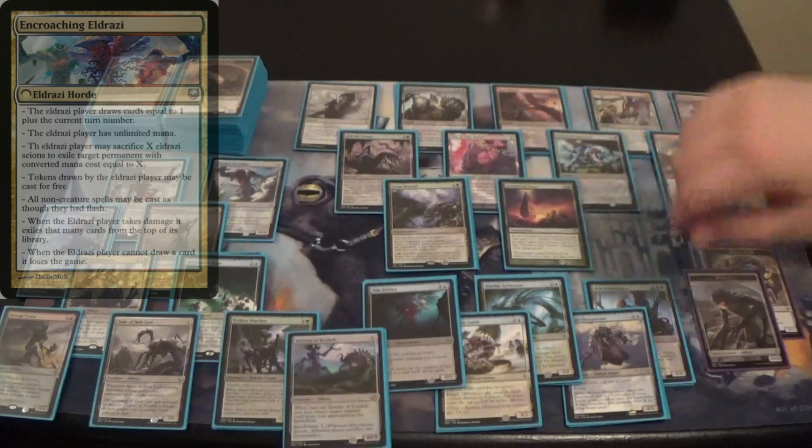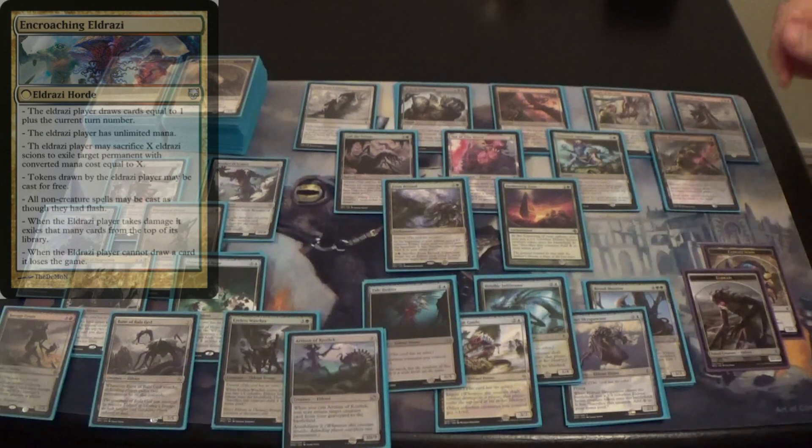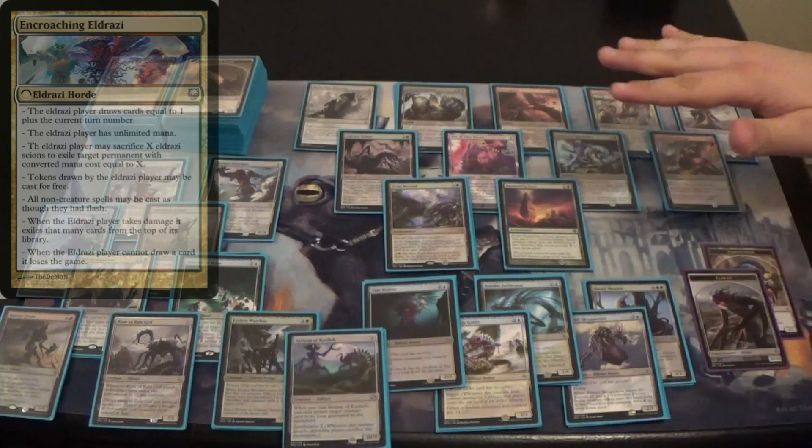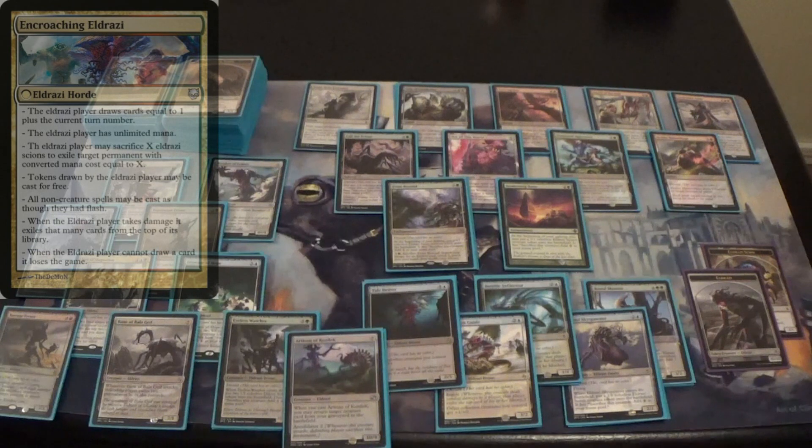The way it works is there are 200 cards and they flip cards equal to the turn number plus one. So turn zero they flip one, turn one they flip two, turn two they flip three — it gets progressively more difficult. This eliminates the Eldrazi deck from whiffing. With a traditional Horde deck even on turn 15 you might flip one card, but our deck means on turn 15 they flip 16 cards, so pressure increases every turn.